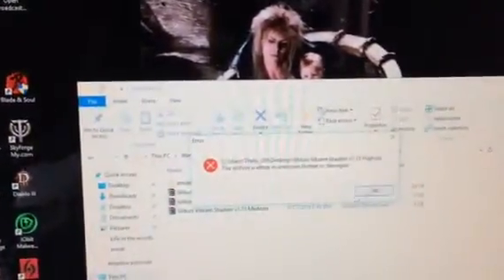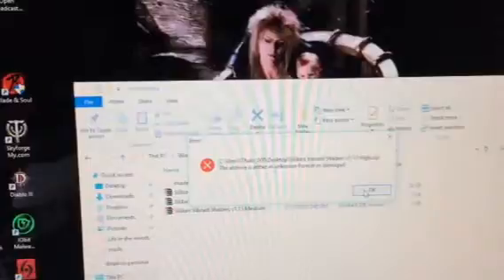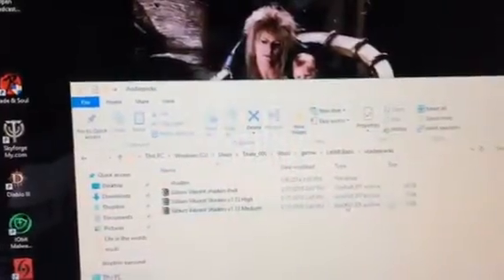Now, you want to download the shader that you want, which over here is the Vibrant Shaders version 1.3. Now this is the one that actually comes in here, so it's not actually going to open because it has nothing in it. You can see right here it says 0, so there's actually nothing in the shaders pack, so you just go here and delete that.